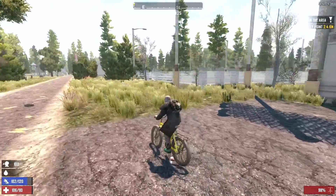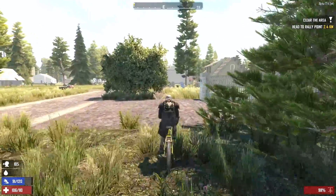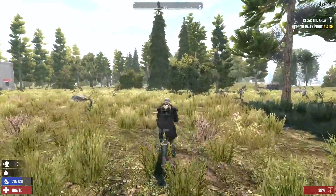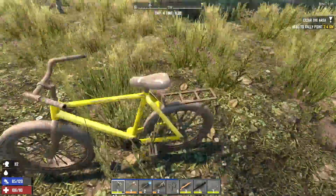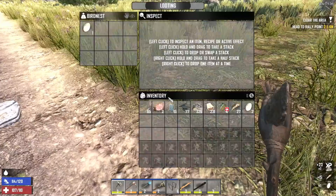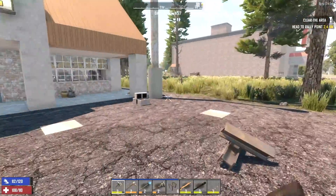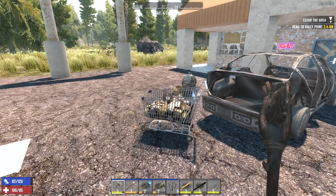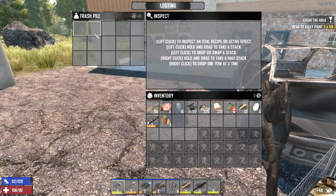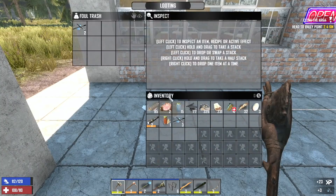We'll take the back way to the Working Stiff Tools because it's all just open grassland back here — see if we can spot a deer on the way there. Or bird nests, because we can also use some feathers. Well, no deer, but we did find a few eggs, so worst-case scenario if we need to eat tonight we can always boil some eggs. I'd rather save those for bacon and eggs obviously, but if we need to eat, we need to eat.